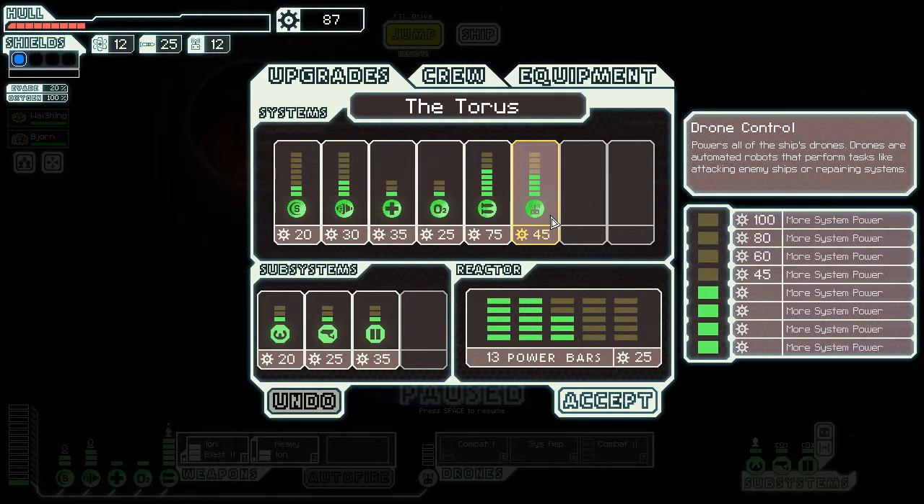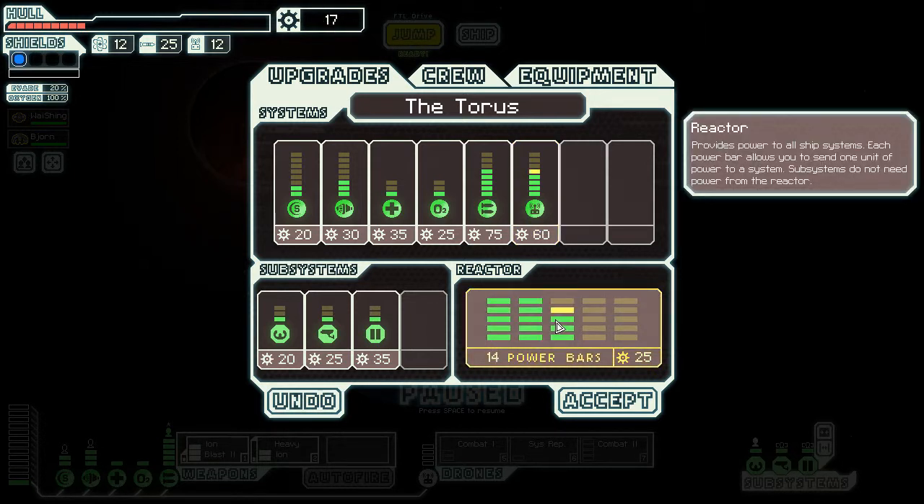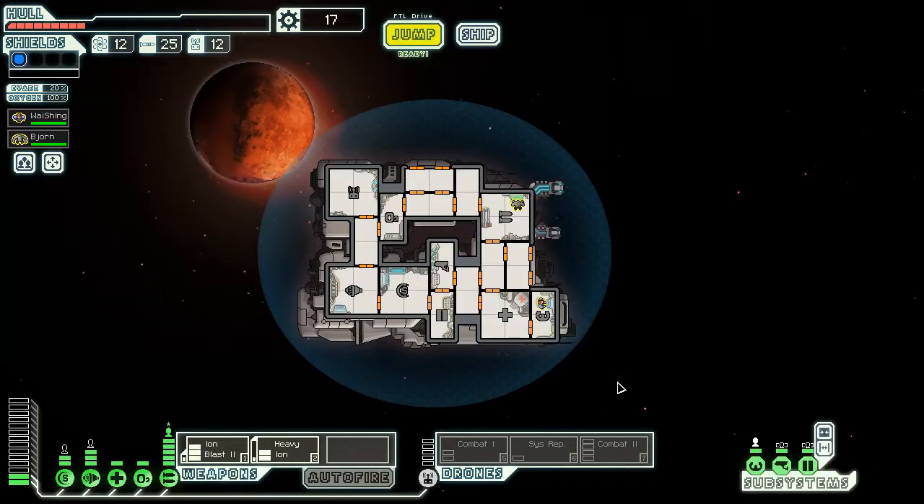I can get the combat drone mark two out right now if I power down one weapon — specifically if I power down my heavy ion and power down both oxygen and healing. If I add one more power to this I can get the system repair drone up as well. Let's do this — it'll help with repair and get our power systems up. I don't know if this is a wise move but we'll find out. Jump.